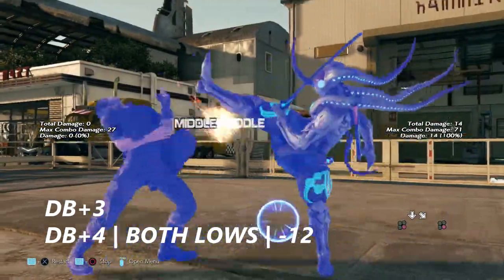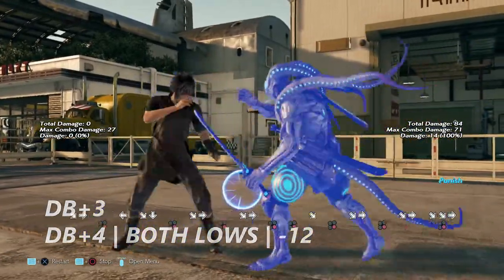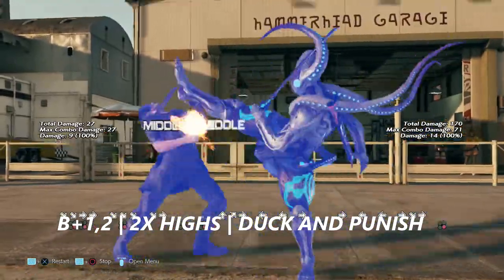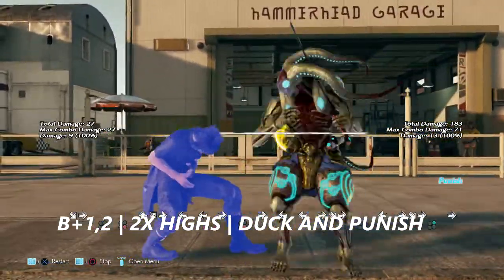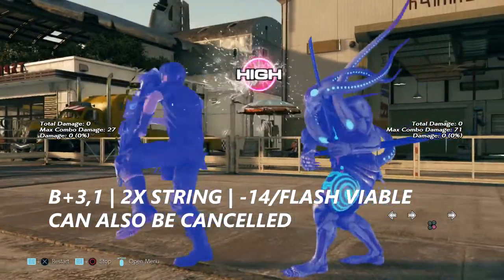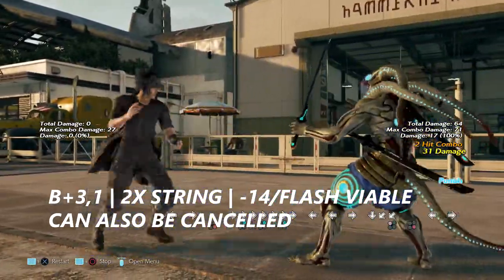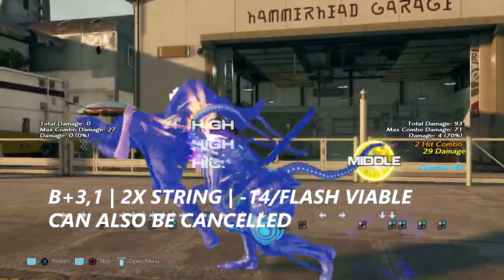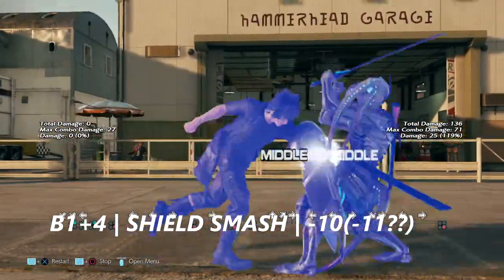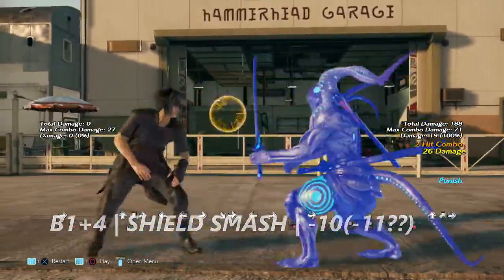Down back 3 and down back 4 are both sweeping lows that are negative 12 on block — you can't get that much from these. Back 1 into 2 is just a set of highs; you will want to duck and punish this move if you can. Back+3 into 1 ends with a shield attack. It is negative 14 on block, but flash can't interrupt the second hit — bear in mind it can be cancelled. Back 1+4 is just a shield smash attack, I believe negative 10 or negative 11 on block.